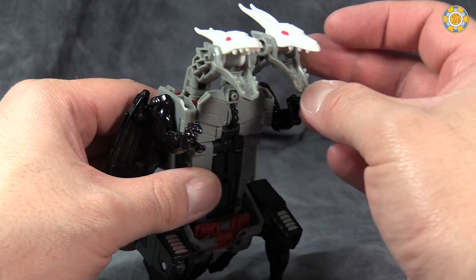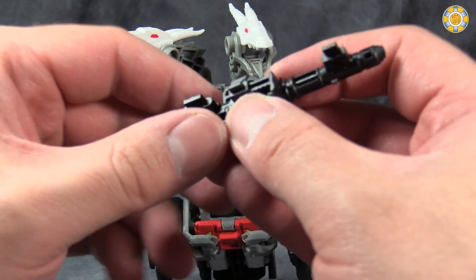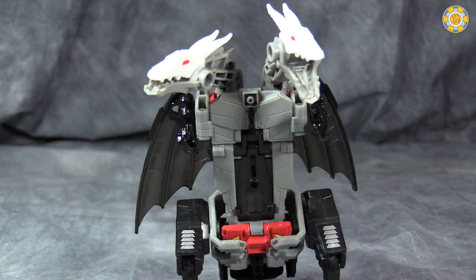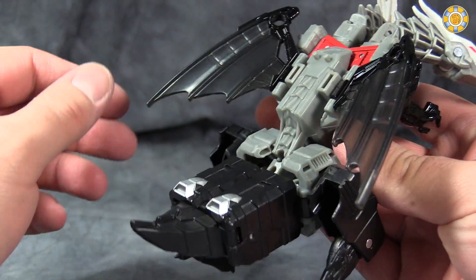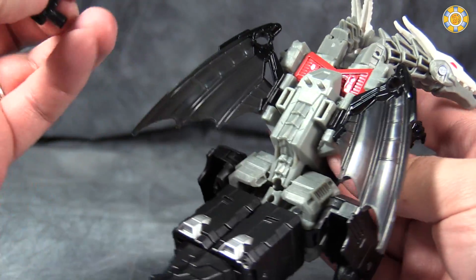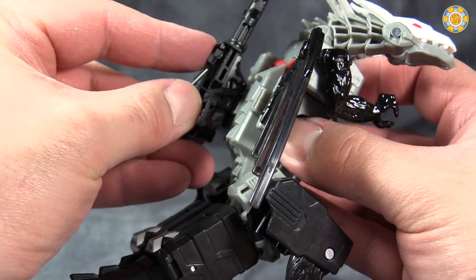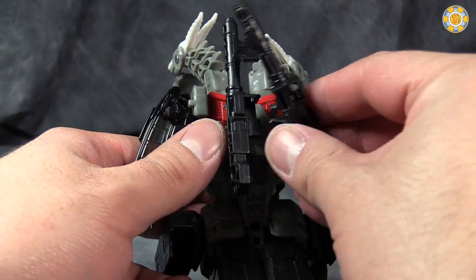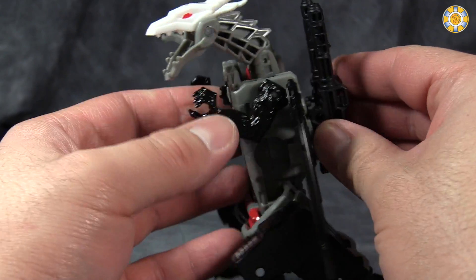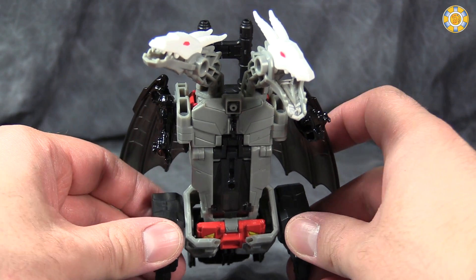You have complete poseability here in the dragon heads — which I completely forgot to show in robot mode — but the gun pegs actually fit on the side of the dragon heads like that. It works okay. In this mode, what we could do with the guns is they will peg into these slots back here, and you can actually put a Titan Master right there. You're supposed to combine them first and then peg the combined mode onto the back here like that. It is a little bit odd, but it does work well when everything holds together.